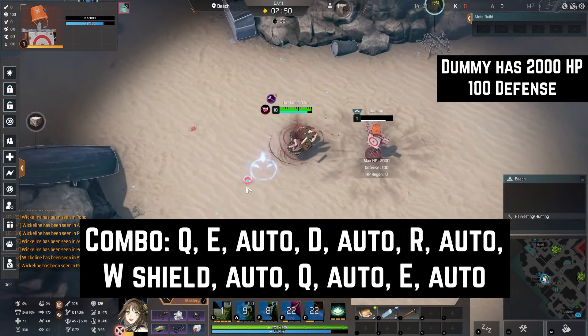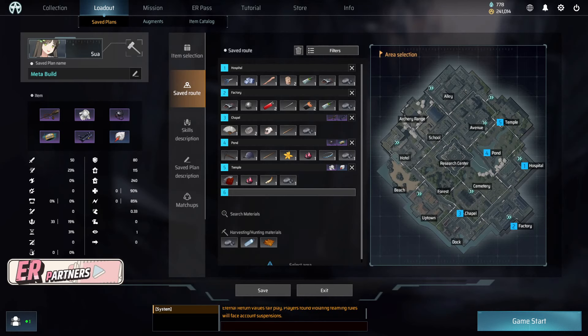And if they get too far, use E to get closer and then use two autos. You can do some more advanced plays with your R, but this combo should give you a good framework. Now that I've explained the build, here's a game showing it in action.